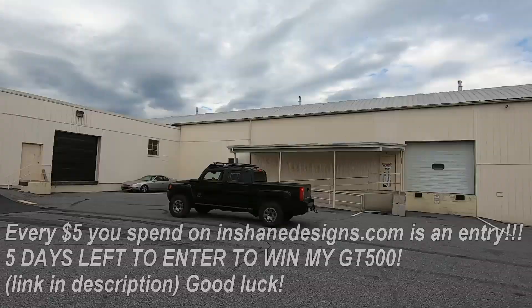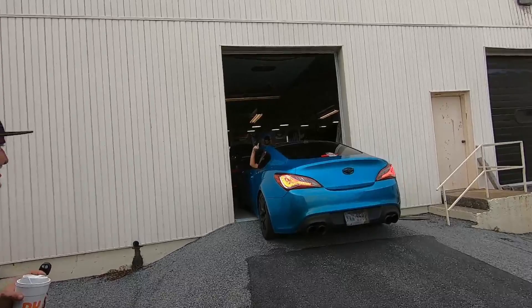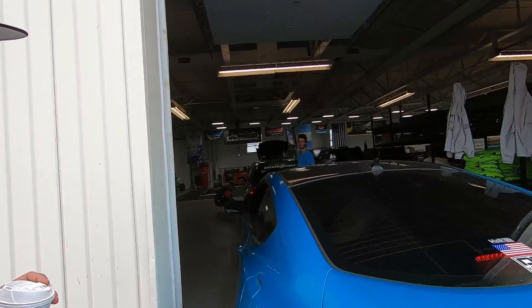GT350R style wheels, Corsa exhaust, and of course a new mod today. There's a squatted Hummer on stock wheels — that's ugly. Is that a BRZ? Is that an FRS, the Scion version of the Subaru? Oh, this is one of those Tiburons.